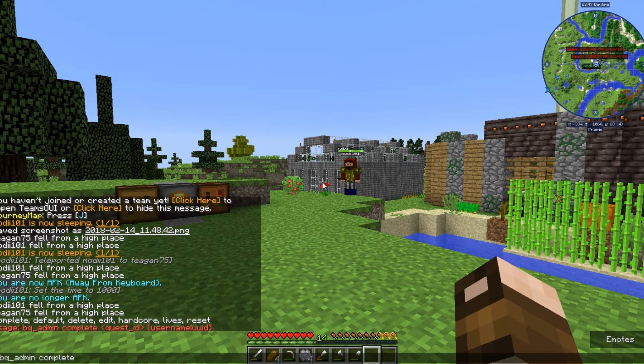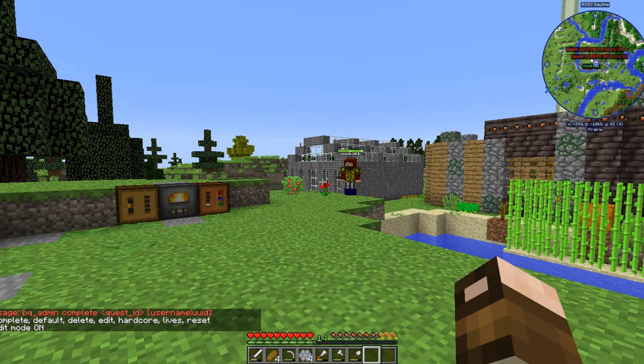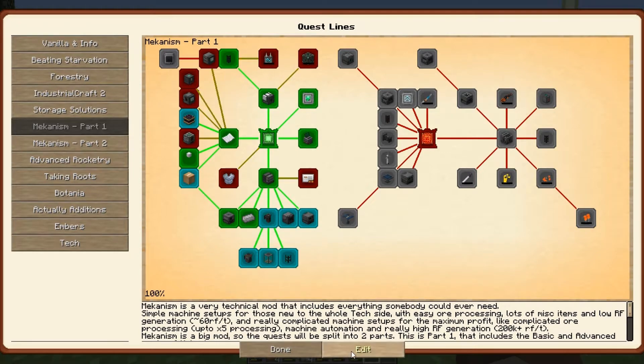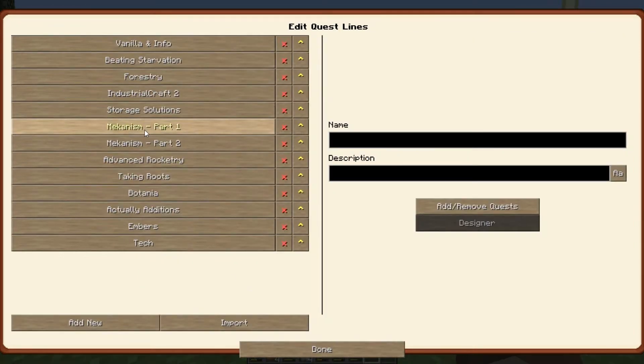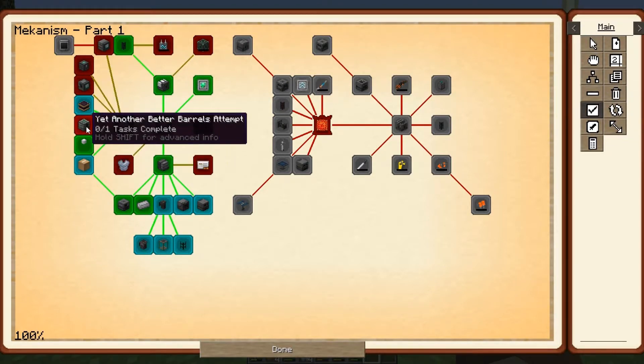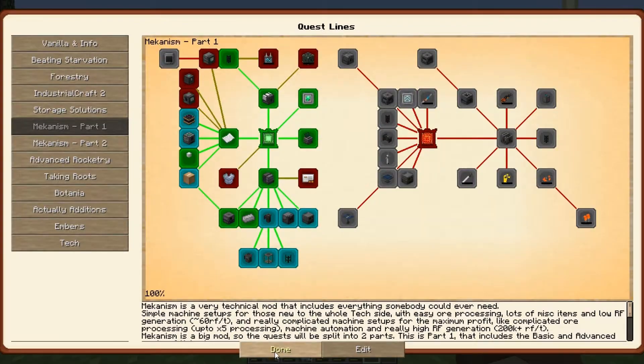Oops. That was the wrong one. I forgot that he put these in weird order this time — the commands. Okay, there we go. Edit, mechanism, and manual complete. There we go. Ding-a-ling.